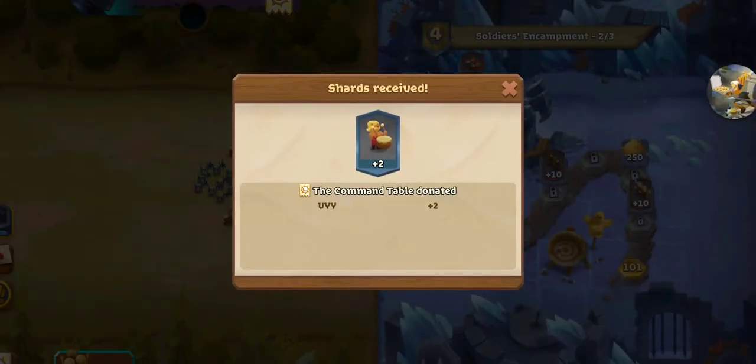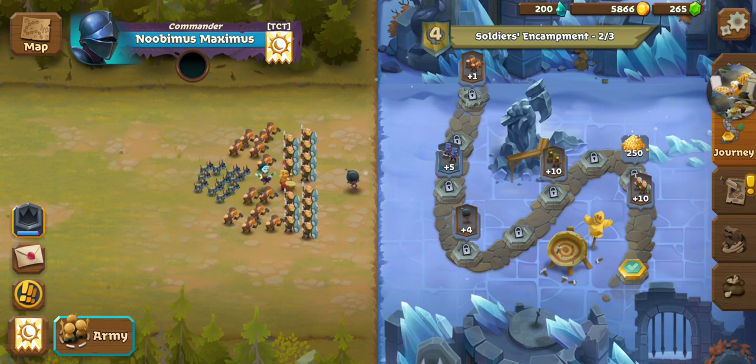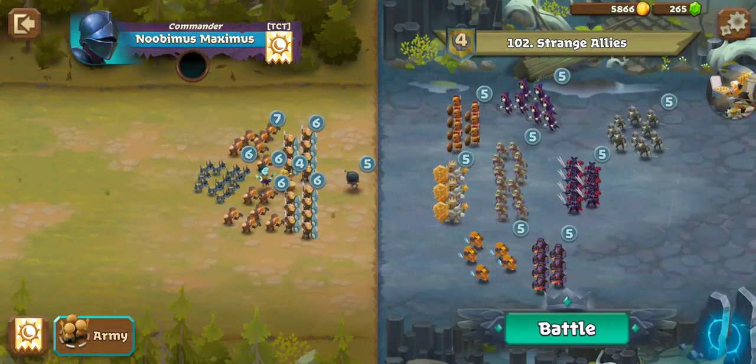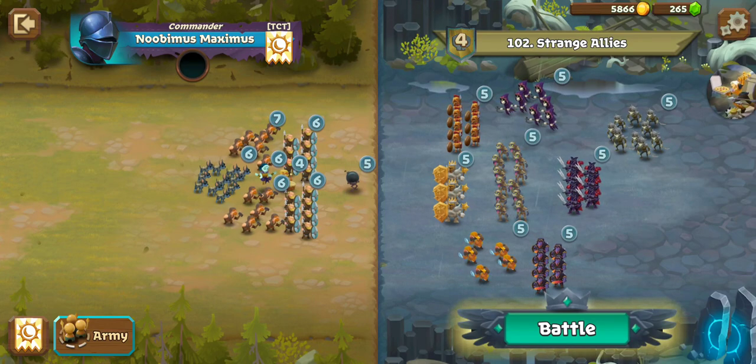We now have — thank you — needed those Drummer Shards. Strange Allies. We've got some Chaos and Order units together. Let's see — do we really need to change much? We've got Plague Bearers in there.